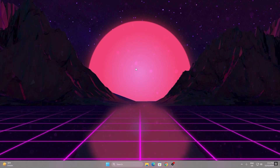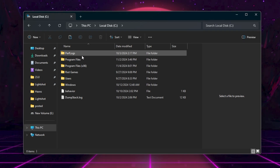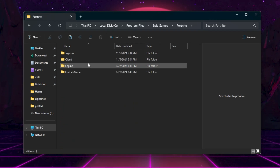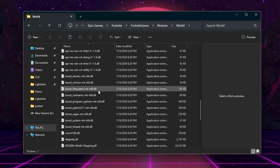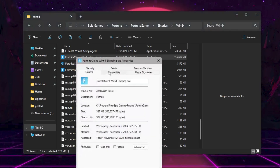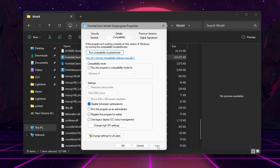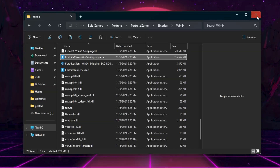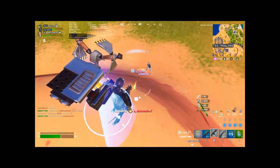The final step is to disable Fullscreen Optimization for Fortnite. Go to File Explorer, navigate to the drive where Fortnite is installed: Program Files > Epic Games > Fortnite > FortniteGame > Binaries > Win64. Find the FortniteClient-Win64-Shipping.exe file, right-click it, open Properties, go to Compatibility, and check Disable Fullscreen Optimizations. Hit Apply, click OK, and close. Restart your PC for all changes to take effect, then launch Fortnite and enjoy the best performance on your budget PC.